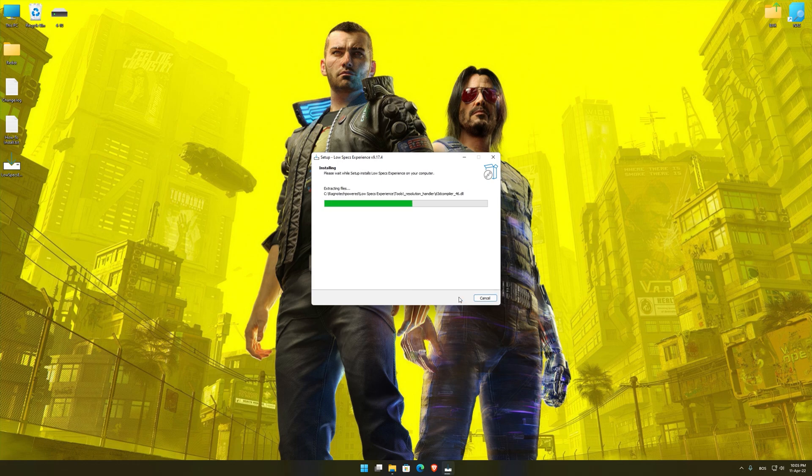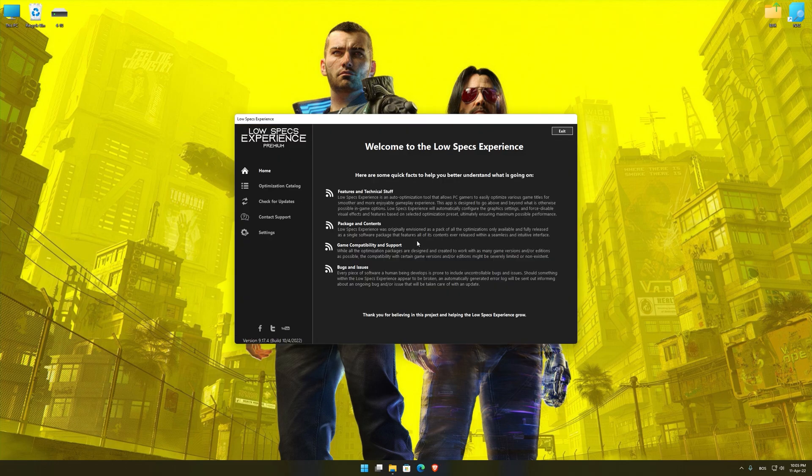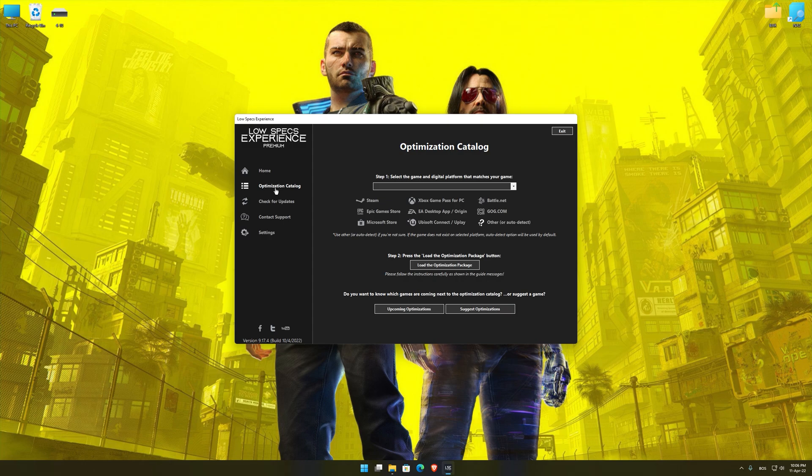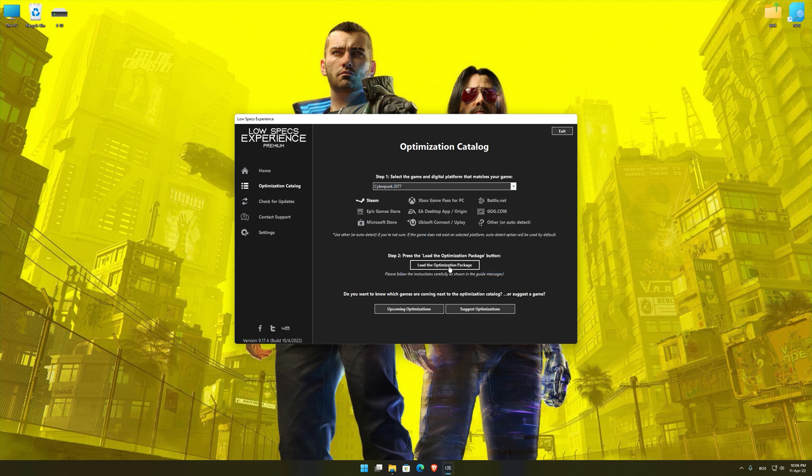First, start the installation process for the Low Specs Experience. Once it's done, start it from the newly created Desktop shortcut and select the optimization catalog. From the top of the menu, select the applicable digital platform and then select Cyberpunk 2077 from the drop-down menu. Once that is done, press load the optimization package.